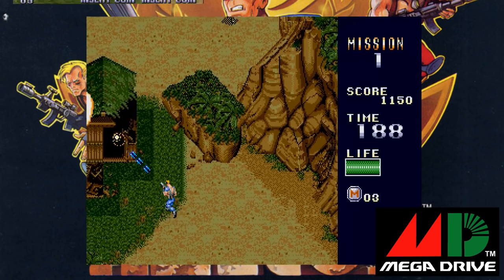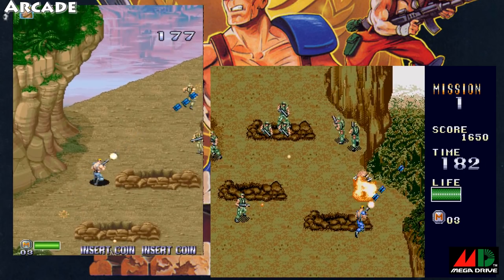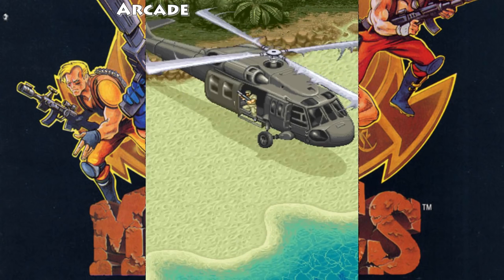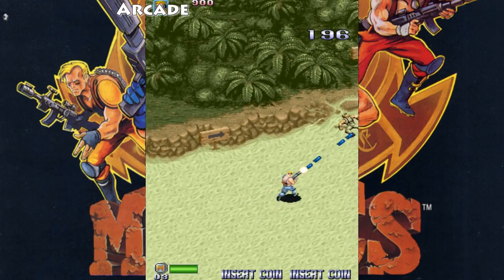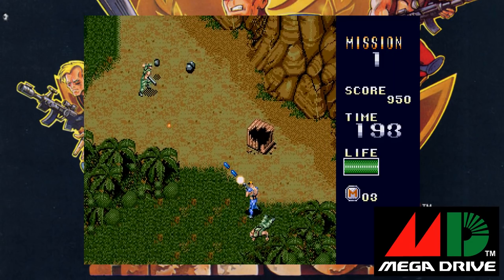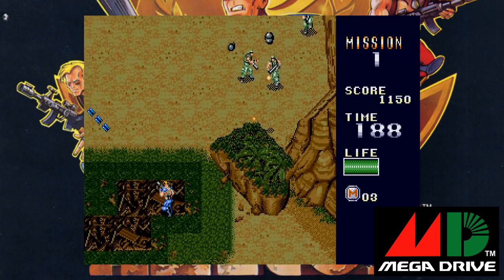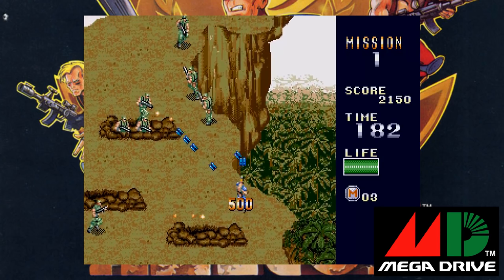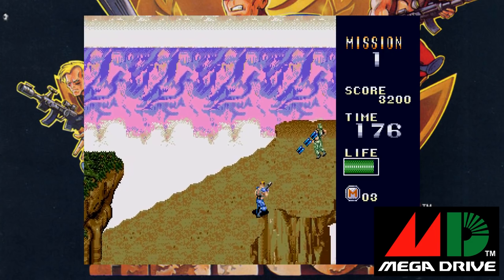The Mega Drive version of Mercs is actually really close to its arcade counterpart. The graphics are recognizable and do a great job of capturing the look of the original, though some things have been cut — like the helicopter that drops you off on the beach, changed to a boring fade-in. The music is really well converted too. On the Mega Drive they've lowered the sound effects volume, which makes it a more pleasant experience. Best of all, the gameplay has been reproduced to a high standard, although it's actually harder than the coin-op as dodging enemy attacks is tougher.